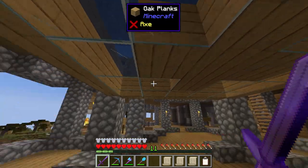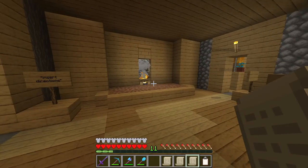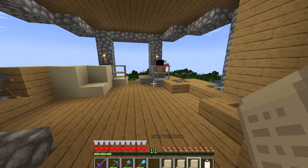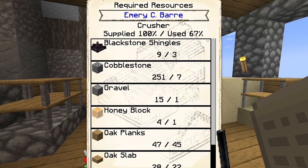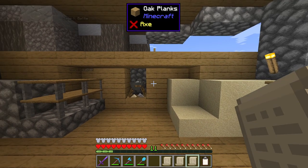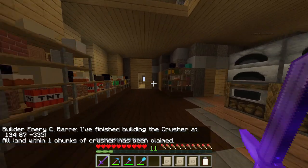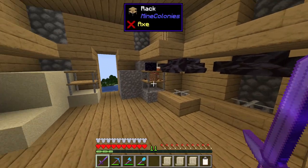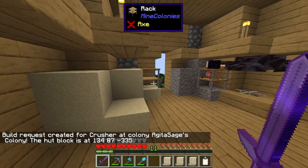We will need to upgrade the new fisher's hut here as well to level three so that we can officially unlock the sifter's hut. Emery was the builder requesting in the blackstone shingles, and that is for the level two upgrade to our crusher's hut. We are also 100% supplied for this build and very quickly making our way up there. She will get this up to level two pretty quick, and then we will upgrade it to level three so we can go for those crushing researches. There's the crusher just been finished off there — brilliant. Let's come in and see if we can catch Emery to upgrade it to level three before she picks up something else.